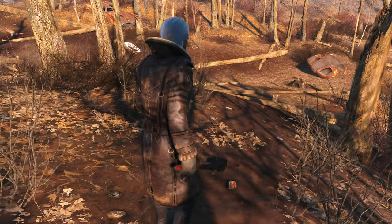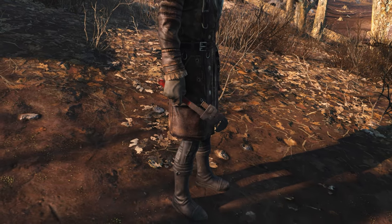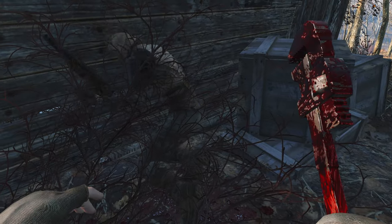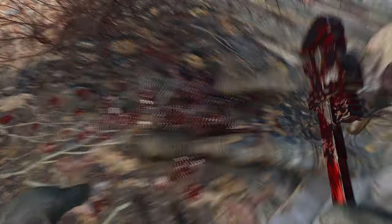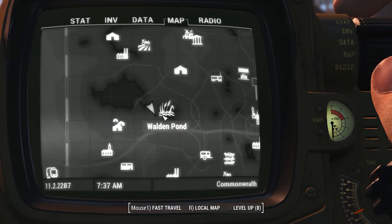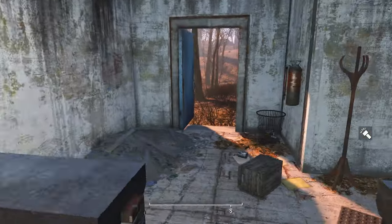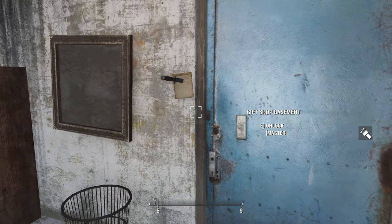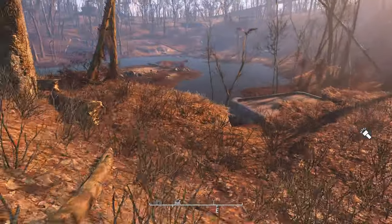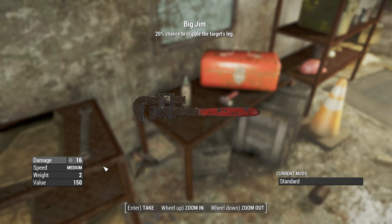Does crippling legs sound fun to you? Do you enjoy getting up close and personal while roleplaying a manic plumber? Then Big Jim might be the perfect weapon for you. Big Jim is a unique pipe wrench in Fallout 4 featuring the kneecapper effect, giving every hit a 20% chance of crippling the target's leg. You can find it at Walden Pond — on a metal set of drawers under the gift shop. The basement door is master level locked, but a note mentions an unlocked sewer entrance inside the big pipe at the pond. Alternatively, get the key from Walter, a raider also located at Walden Pond.